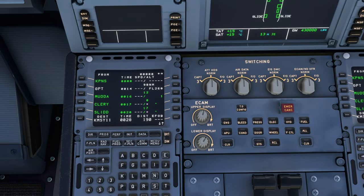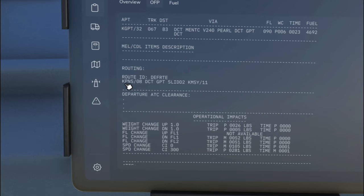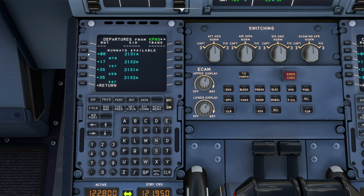Now we'll hit the Flight Plan button and enter departure and destination information. Heading to the EFB, our flight plan is: KPNS, runway 08, direct to GPT, the SLID 2 arrival, into KMSY for runway 11. Back in the MCDU, we enter our departure airport KPNS and left-click the soft key. On the departure soft key, we can enter our departure runway. We're using runway 08 with no SID, so we just hit Insert.